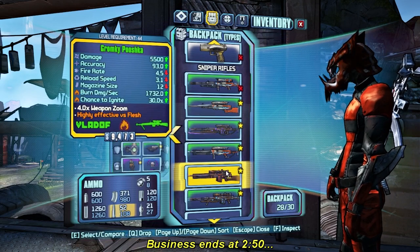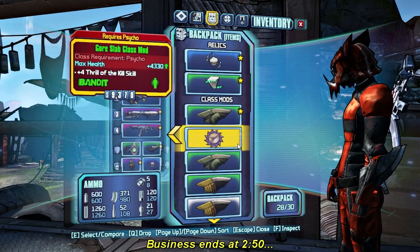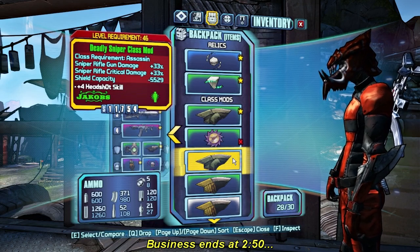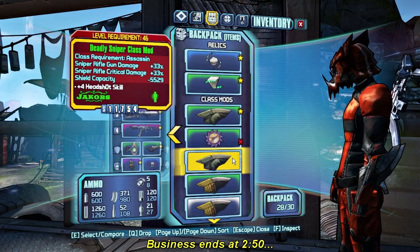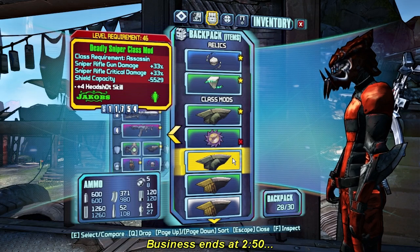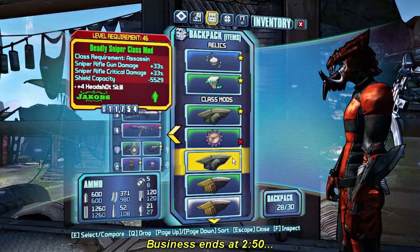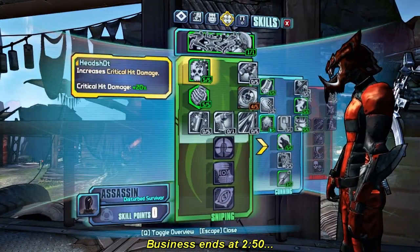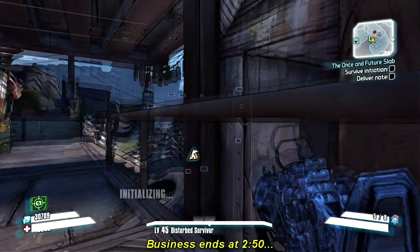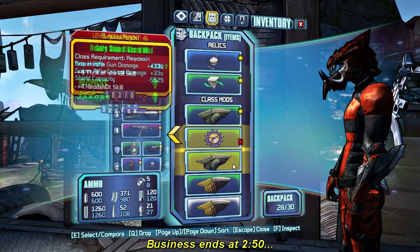Okay, organized by mods and whatnot. Can't use that. Deadly sniper class mod — forward to the headshot skill. A whopping 5,000 penalty to the shield, and what do we get? 33% gun damage, 33% critical hit damage on sniper rifles. Headshot skill — that's the one that gives you like a piddling 4% per point critical hit damage if I recall correctly. So that would be like 28% extra critical hit damage if we were wearing that.